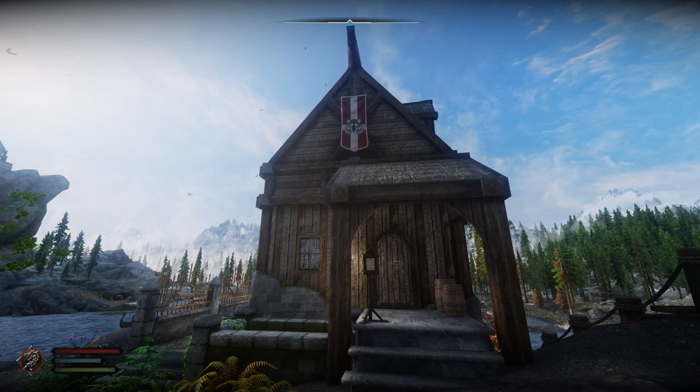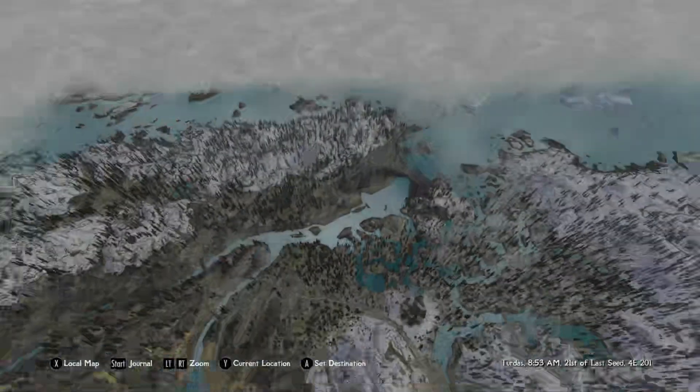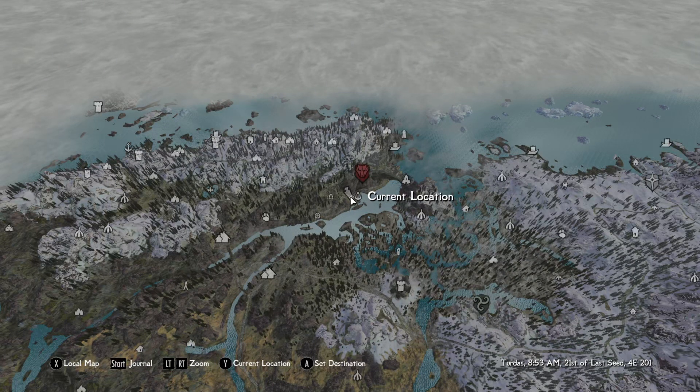Hi guys, welcome back to another mod showcase. Today we're going to be taking a look at Seagull's Rest. Let me show you where it is on the map — Seagull's Rest is right here, right next to Catalyst Farm.